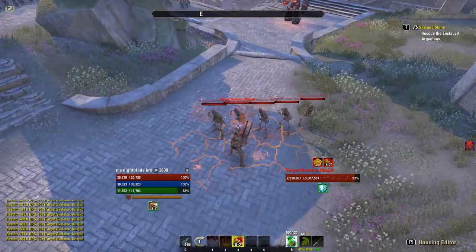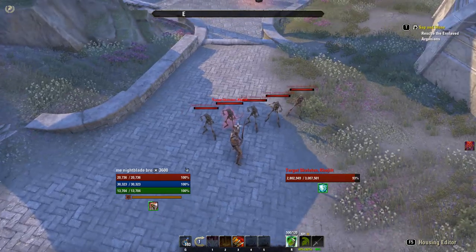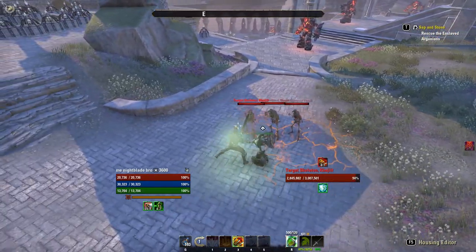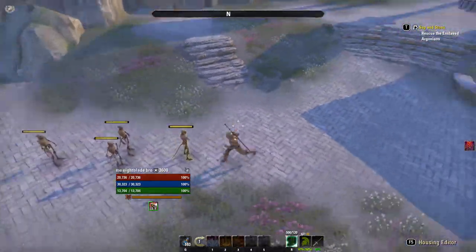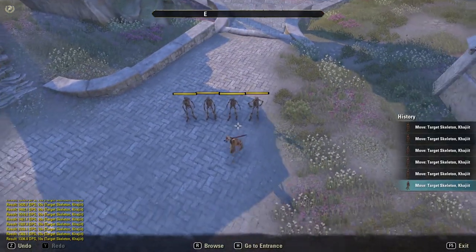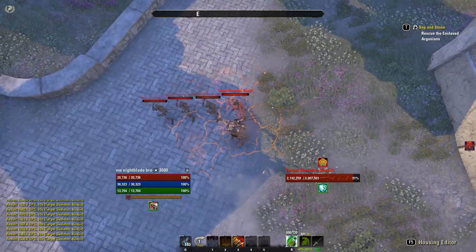For a single target, Crusher with two-hander is pretty consistent and will keep up Crusher, but when you start adding more targets it just doesn't seem like a good candidate to apply Crusher accurately compared to bow or destruction staff. Those are pretty much the three most likely weapons to apply Crusher on a support role, whether tank or healer. For resto staves, one-handed shields, and dual wield, direct damage light attacks and abilities will apply it, but you usually always want to keep Crusher up through damage-over-time effects because it's simply the most efficient and easiest way in a raid or for main content. Thanks for watching and see you guys next time.